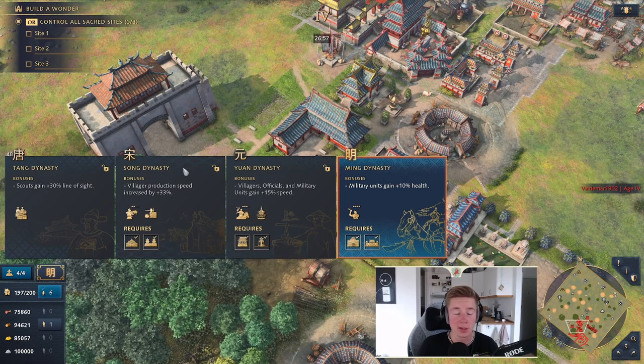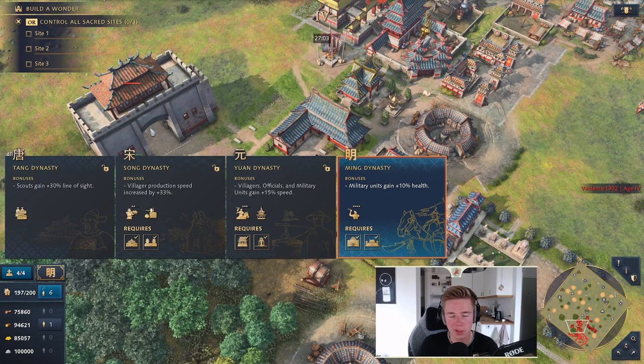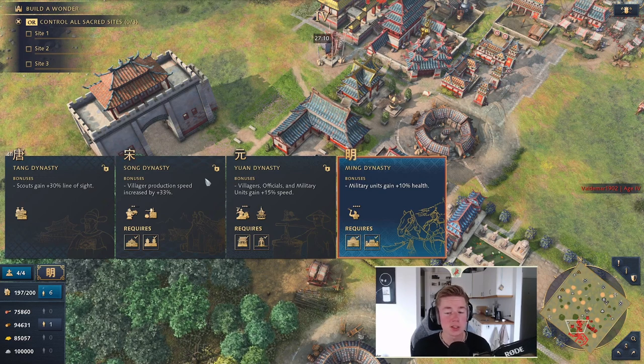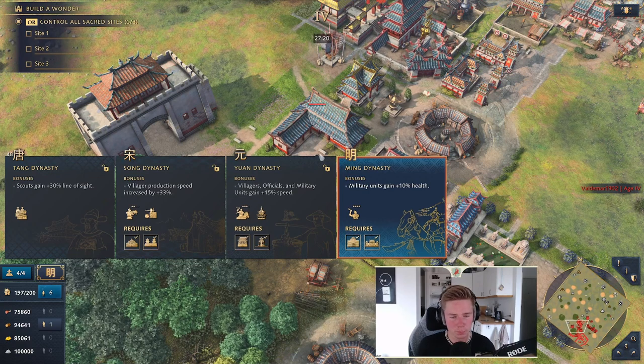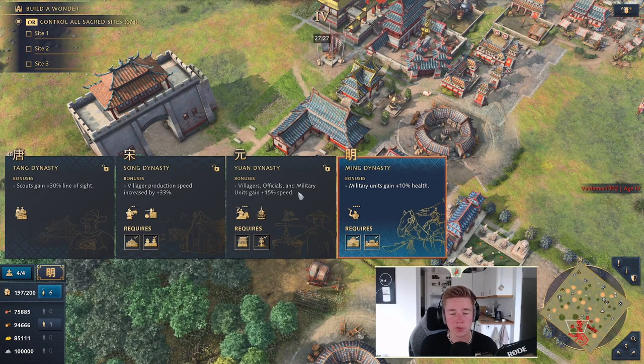In Tang Dynasty you have a 30% increase to line of sight — good for getting villagers and scouting. In Song Dynasty you have an increased production speed which makes villagers produced within 15 seconds instead of 20, so you can get a good villager lead against a 1TC opponent. In Yuan Dynasty — which is the best dynasty in my opinion for mid-late game — you get the increased movement speed, the same as Yam movement speed, but it applies across the entire civilization.